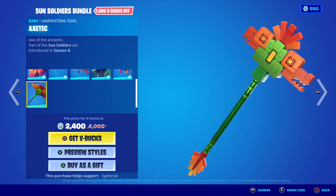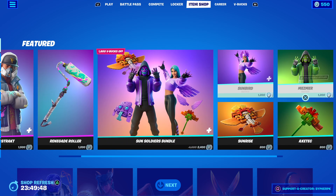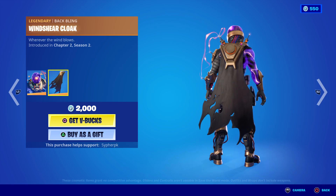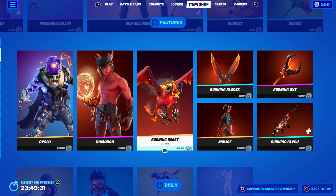I don't know how to pronounce that one, and of course it's part of the Sun Soldier set. All those are sold separately. Next we have the return of Cyclo, then we've got the Winged Sheer Cloak, and we've got Dominator with its cool back bling that everyone likes.